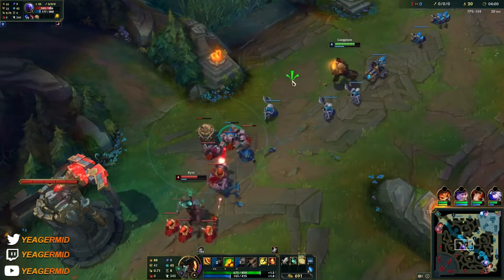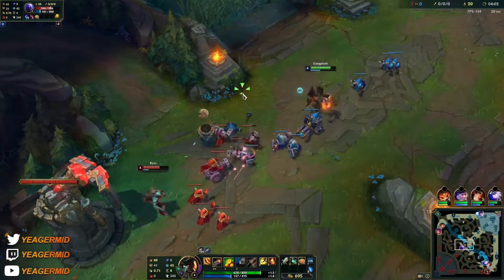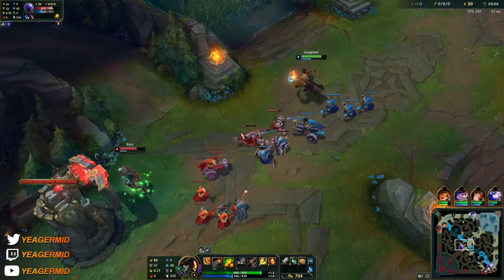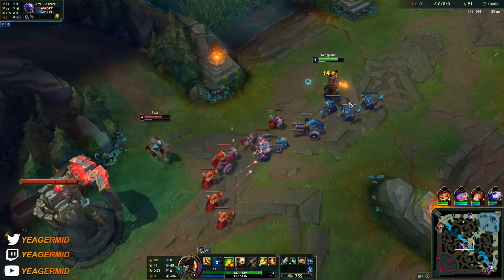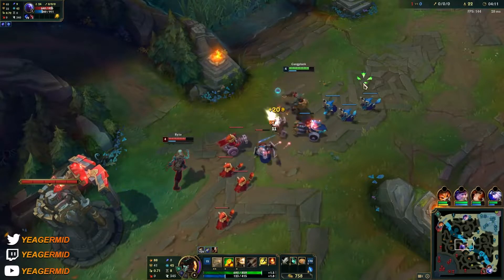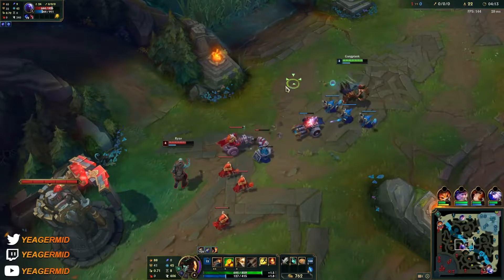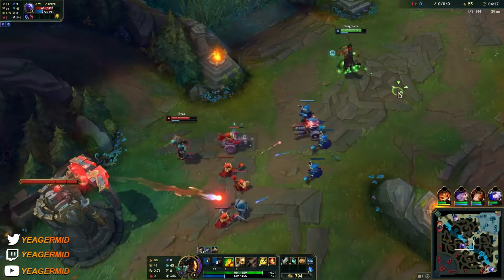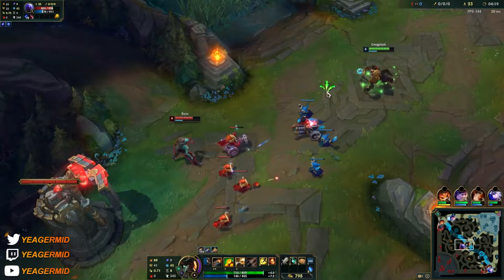If you're using First Strike, GP has insane burst damage with the barrels, especially later on when we get some crit. But this rune also allows us to get free boots, the biscuits, and all that good stuff — and also being able to scale up even better and faster.